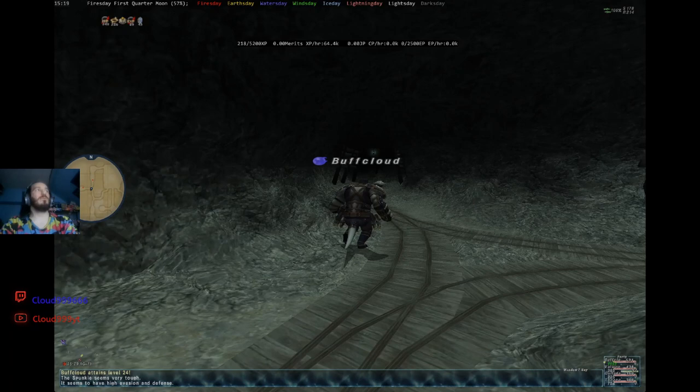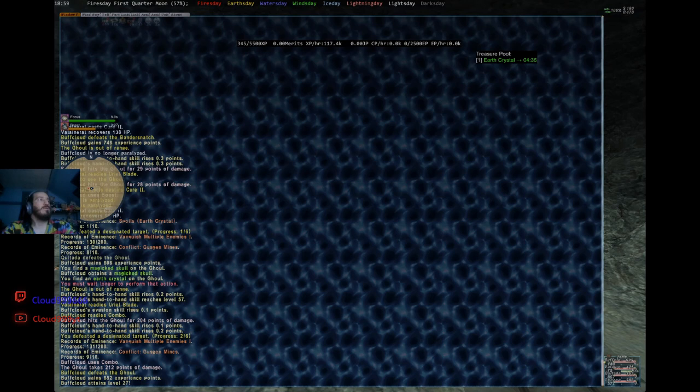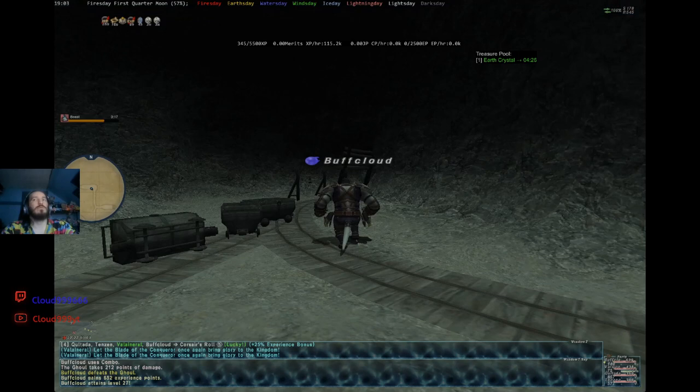We just hit level 27. Right over here we ended up getting a Magicked Skull, which is one of the three items you need for the subjob quest. Now we can go and do that. I'll see you guys in a second once I get to Valcrum.